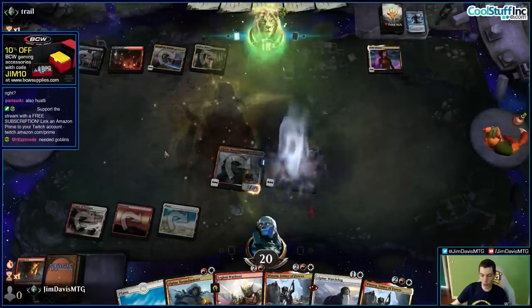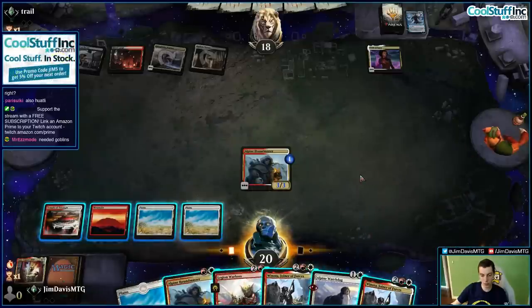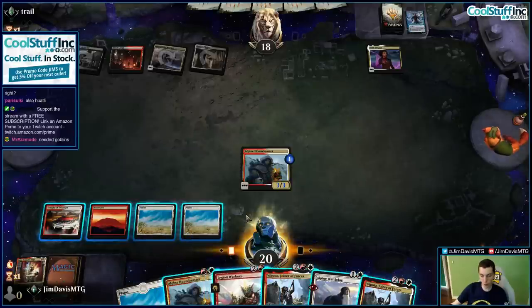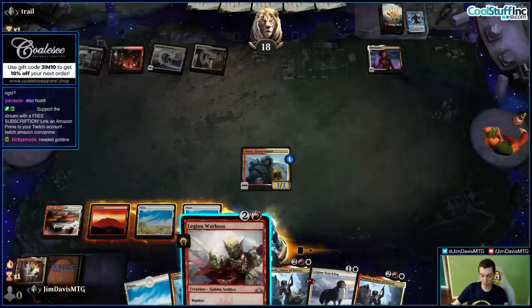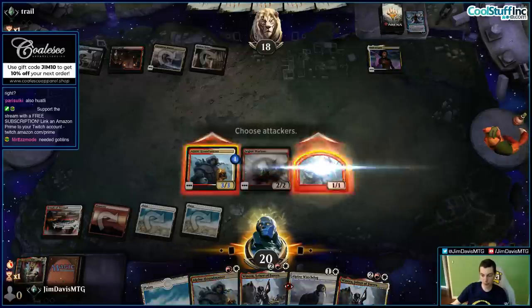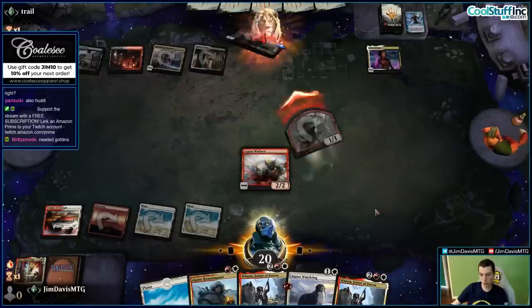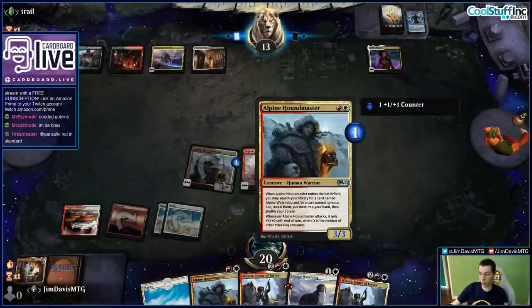Wouldn't mind drawing the Selfless Savior. Probably just Boss here — just Boss, set up Winona for next turn. Otherwise it's just Houndmaster plus Watchdog. This pumps the Houndmaster too, for a nice attack for five. The fact that Houndmaster is also pretty good by itself — like, if you take the search text off this card, it's not that bad.